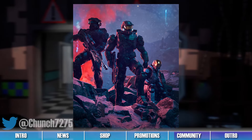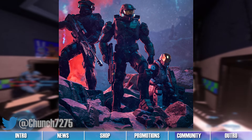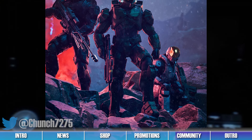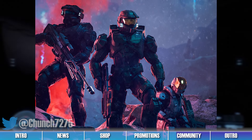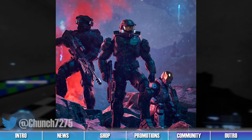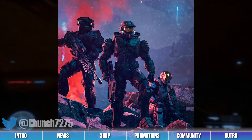3D artist Chunch created this render titled 'Lasts of Their Kind' and shared it to Twitter this past week. In the render, we can see the Master Chief maneuvering over jagged rocks along with two other Spartans. We really like the lighting and atmosphere of this piece. These Spartans look stunning posing along the rough rocky terrain, with the background flare casting a dim orange light right onto their backsides. We like how the dark snowy weather just barely hides the Forerunner terrain elements seen in the background. Follow the link to their Twitter post in the description below.